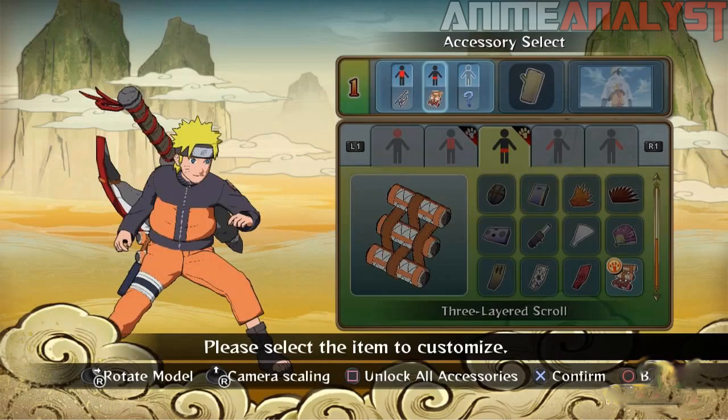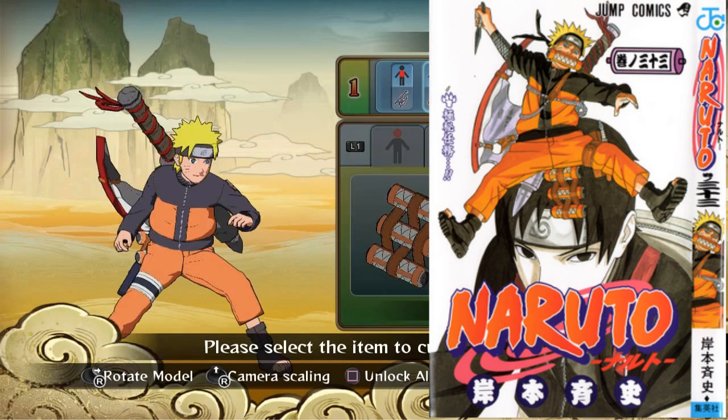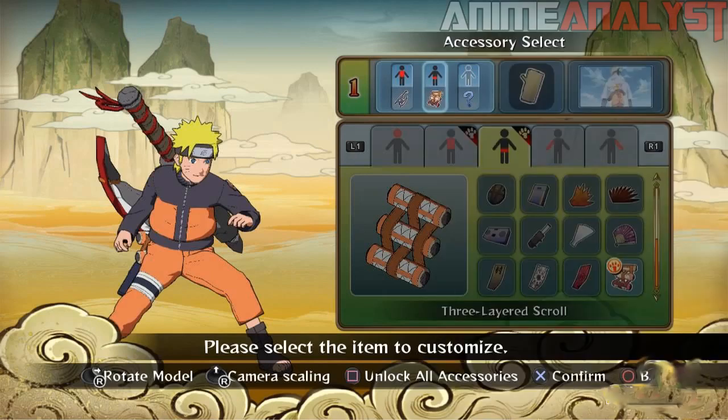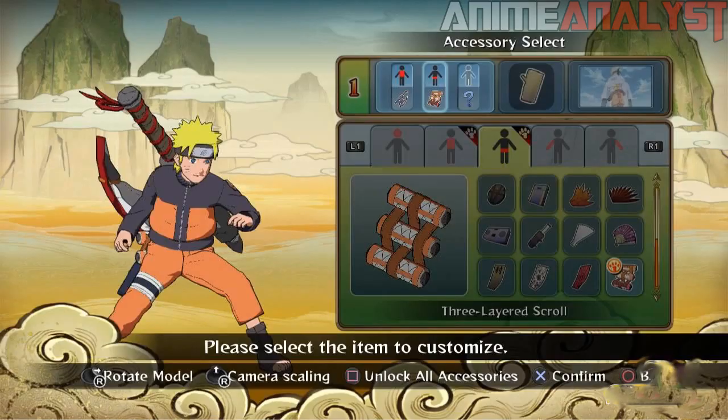We have already seen the Naruto with the battle axe from previous screenshots and from the manga cover. Now above all that, we have what looks to be a preset next to the number one — it seems to be an item preset or like a build preset.